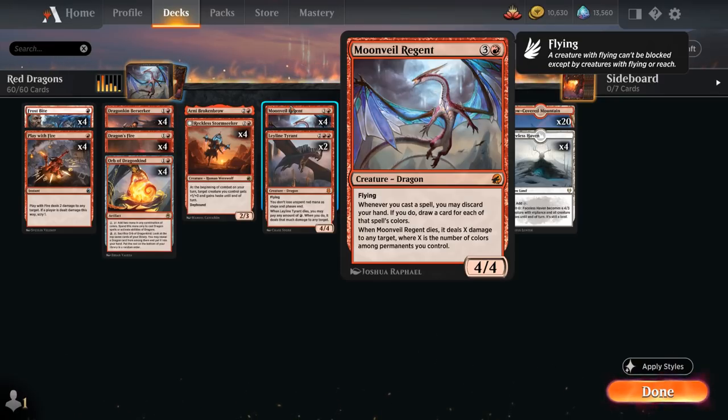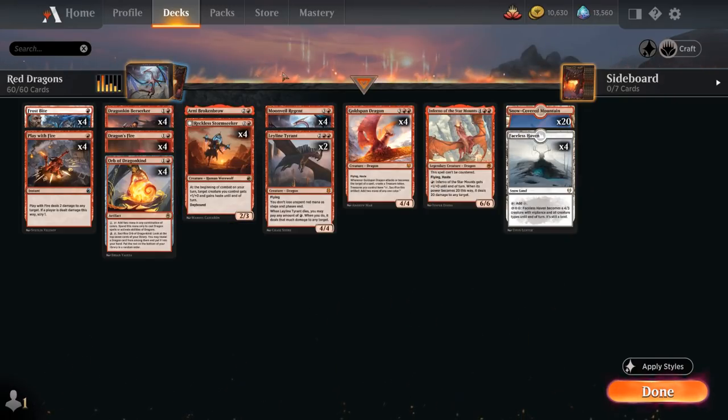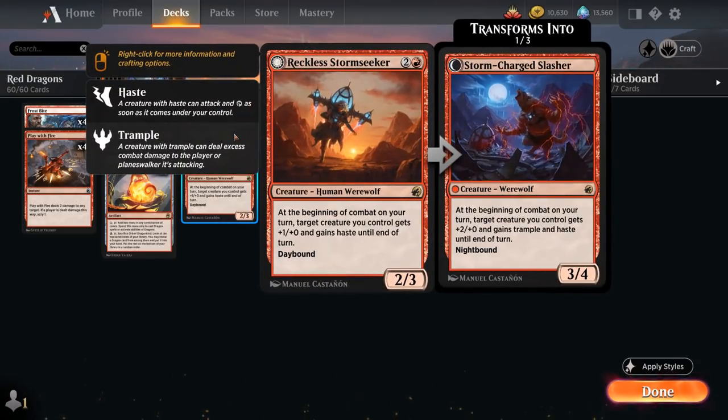When the Regent dies it also deals X damage to any target, where X is the number of colors among permanents we control — so we usually deal one damage on the way out. Regent also combines very nicely with Reckless Stormseeker, the 3-mana 2/3 Human Werewolf. On the Daybound side, at the beginning of combat on our turn, target creature gets +1/+1 and haste until end of turn. If it ever turns to Night we get Storm-charged Slasher, a 3/4 giving +2/+0, trample, and haste.